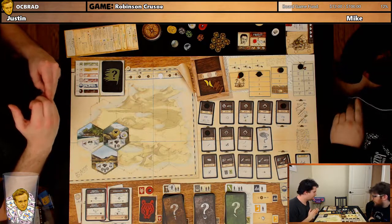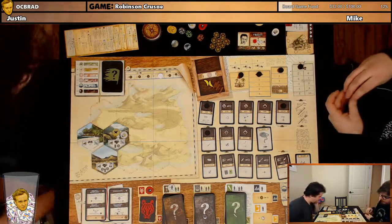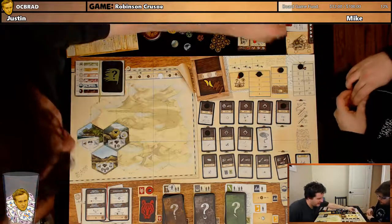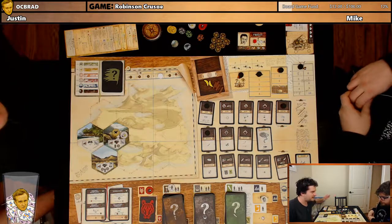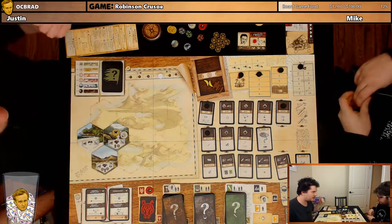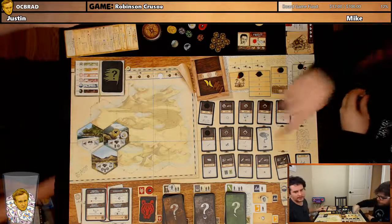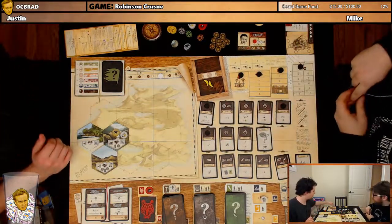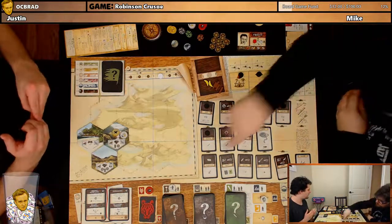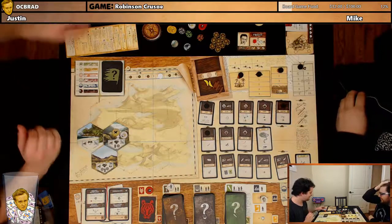I also think we should start worrying about building our wood pile. And healing — so building a pot? I think I'm going to send Friday over to rest to gain us some morale. We're on turn three, the weather dice are going to start ramping up. It's mean — we don't have a shelter. We need a shelter.